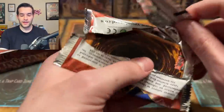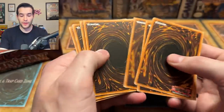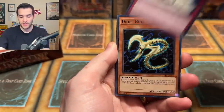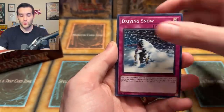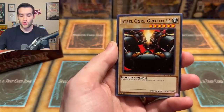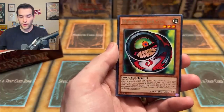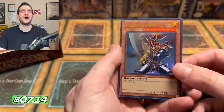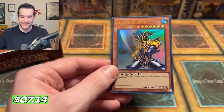We've come to open packs, so let's see if we can actually pull something. Infinite Dismissal, Light of Intervention, Drill Bug, Driving Snow, Steel Ogre Grotto, World Suppression, Morphing Jar, and we have a Buster Blader — starting it off with one of the best foils in the set! Buster Blader Ultra Rare. You guys can win this, by the way — keep that in mind.